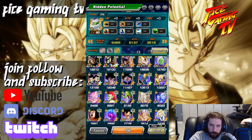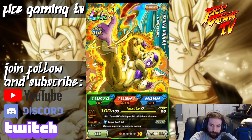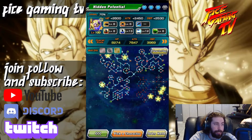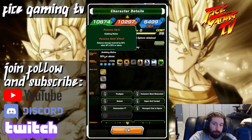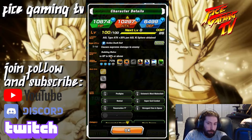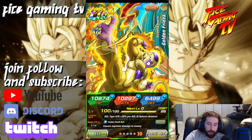Let's find the AGL Frieza. I went to defense for him as well. If we read his stats: 'causes supreme damage to enemy' for the attack, okay. But then I go into the details and the passive says 'reduces damage received by 80% when HP is 50% or above.' So there are two ways to approach this: one, go for the top-left HP path to increase the health pool so you stay above 50% longer; or two, increase his defense. Based on reading that passive, I went with defense.